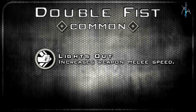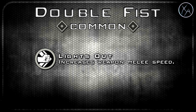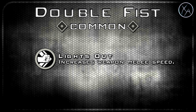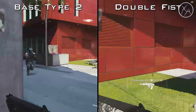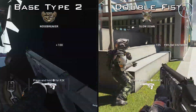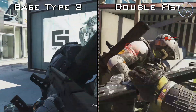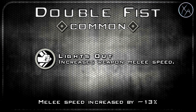Getting into the next common, we've got the Double Fist. This one gives you Lights Out, which increases your melee speed. I found that I'm able to get 2 hits in 13% faster when I have this weapon perk equipped. That difference isn't really all that significant, and I don't really see much use in this variant unless you don't have any other variants — it's only slightly better than the base Type 2 in very specific situations.